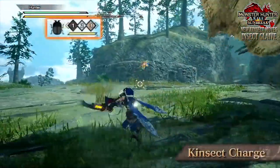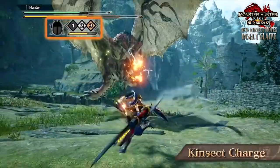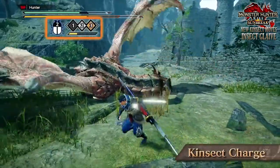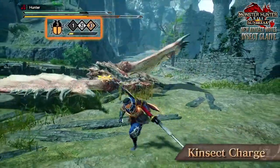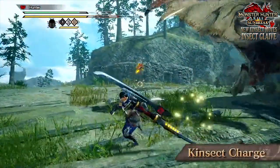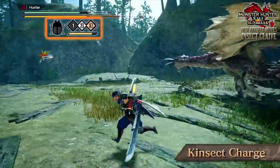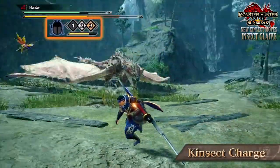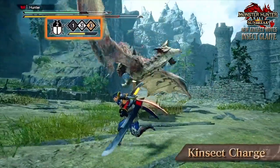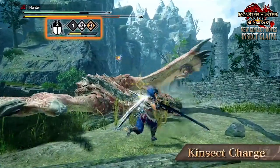Finally, there's the Kinsect Charge. This allows the hunter to cause the Kinsect to automatically charge into a monster, even when the Kinsect is not with you — basically allowing you to charge the Kinsect into monsters even if it's in a remote location. You also see with this move that the Kinsect will charge through monsters, hitting multiple extract points along the way, which may be useful for reaching those hard-to-reach extract colours. You can tell when your Kinsect can perform the Kinsect Charge by the bug icon on your Kinsect gauge glowing blue.